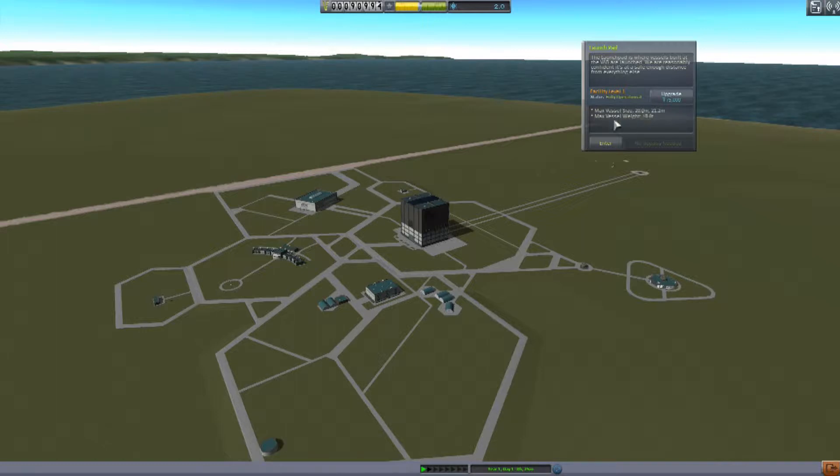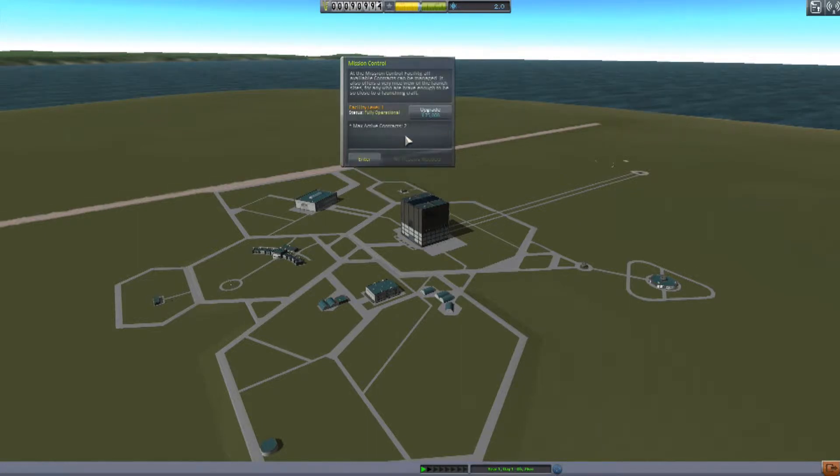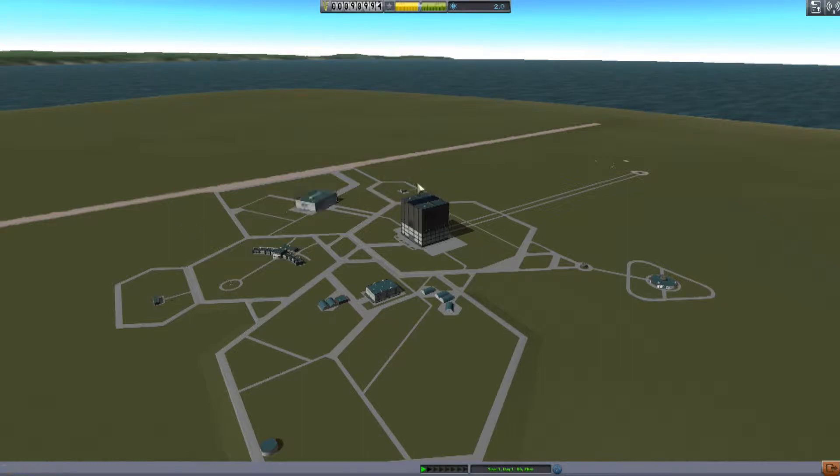Max vessel size, max vessel weight — that's what we ran into last time. It looks like we dramatically increase that if we upgrade. Unfortunately, we don't have that much money, and I'm not sure that's something I want to do just yet, but it's probably a high priority. We also have mission control: max contract 2 upgrades to max contract 7. That would have been handy earlier when we had that one mission we couldn't select. And we have a tracking station upgrade required for flight planning.